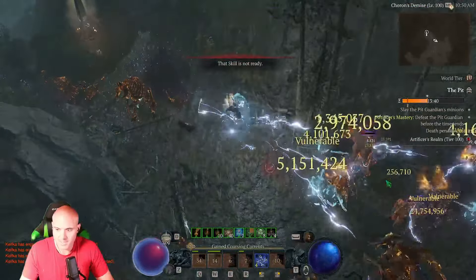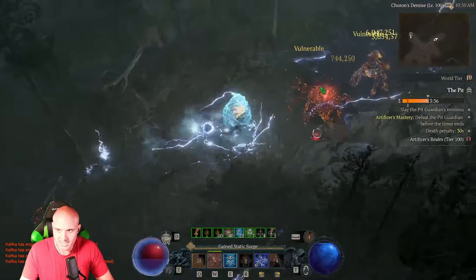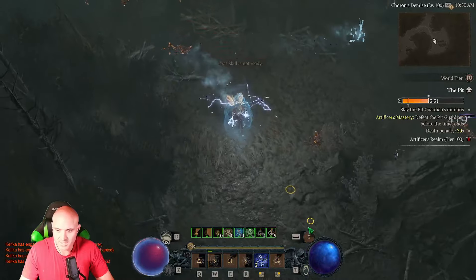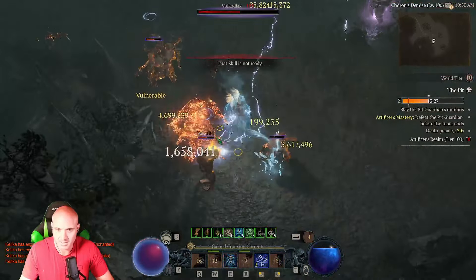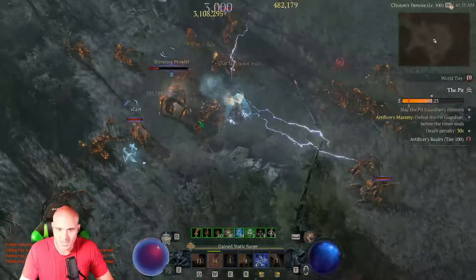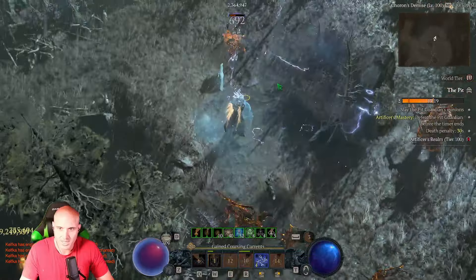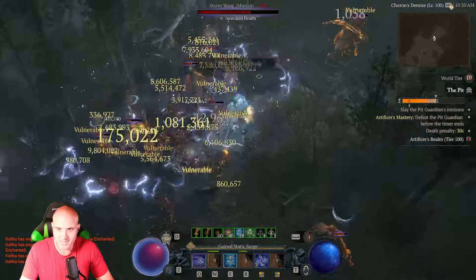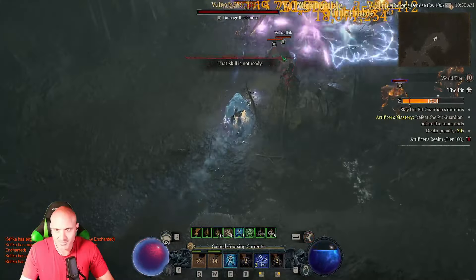You can target farm this helm in Helltides by opening up chests, and then Tree of Whispers — I got it out of a Tree of Whispers. This helm is very, very important to any core skill ability that you want to build. I still don't like the fact that we have to use this specific helm to be doing any type of damage. But it feels better than nothing — what about Mastery skills?